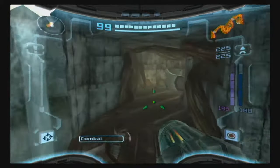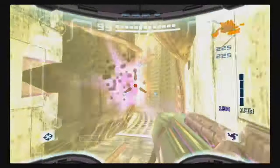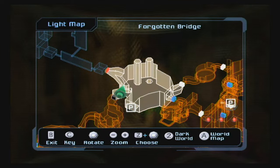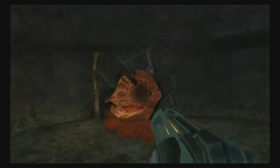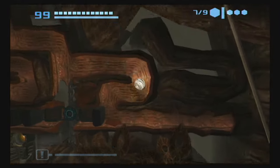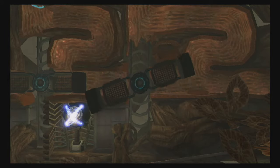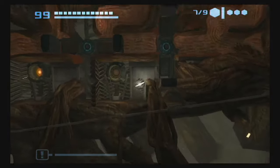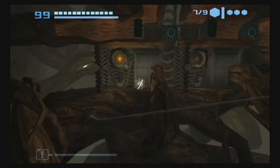These guys are actually still here. I think this is one of the few rooms that actually does not change what enemies show up in it. We have a bit of an option of what we want to do here. We actually have not been to this room in the light world — this is where we got the boost ball in the dark world. In order to get the upgrades here, I think you need the spider ball at the very least — I want to say the screw attack is also required, but it just wasn't worth it for us to come into this area until now.